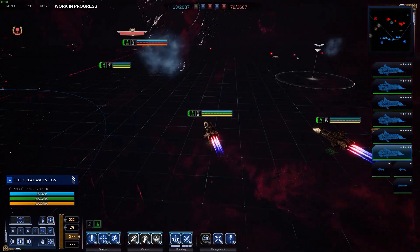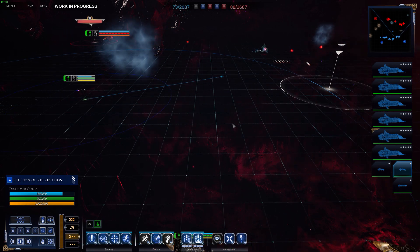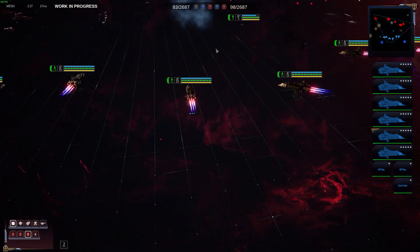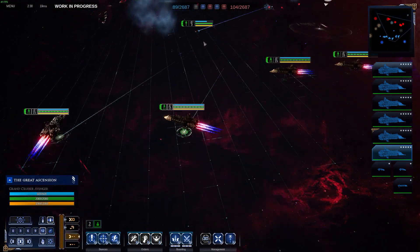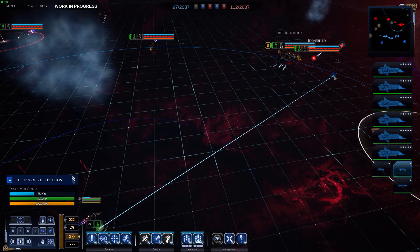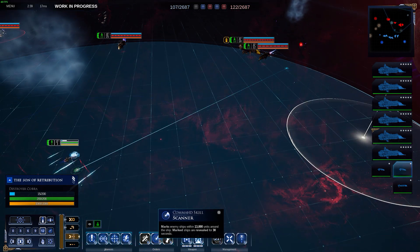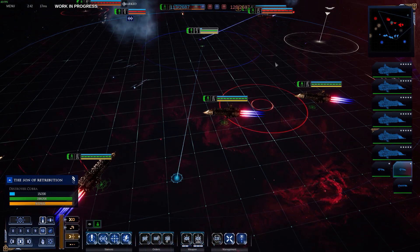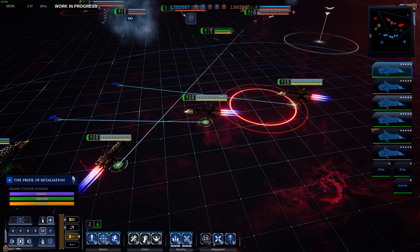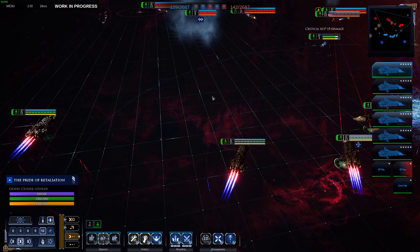He's just given himself away by launching torpedoes, so now I know he's got one of the big ships over there. I may focus most of my force on that side. He's trying to trap me here — and it seems like he has a nova cannon as well, so I need to be aware of that.